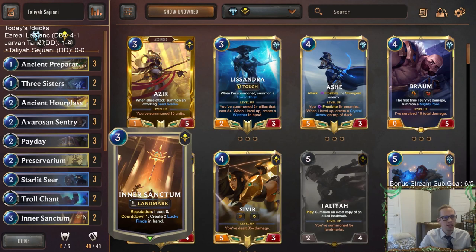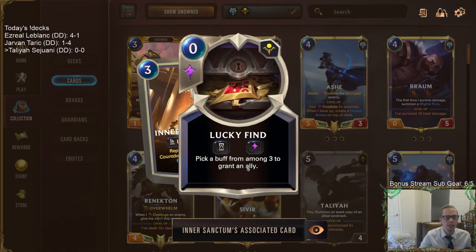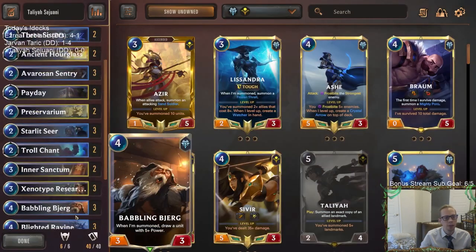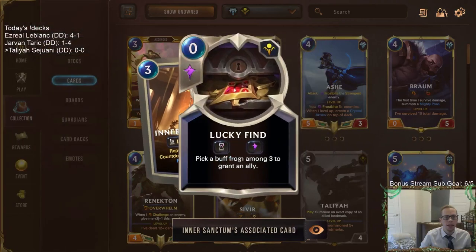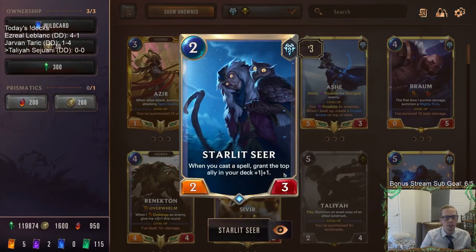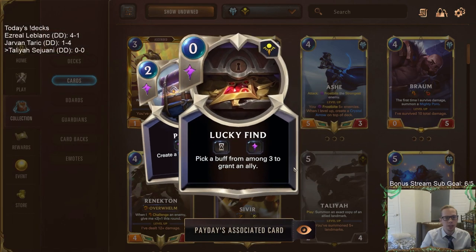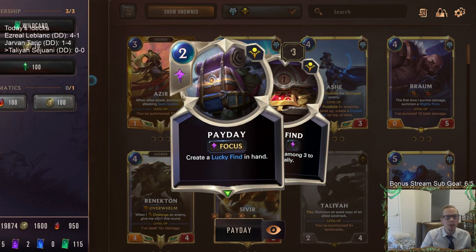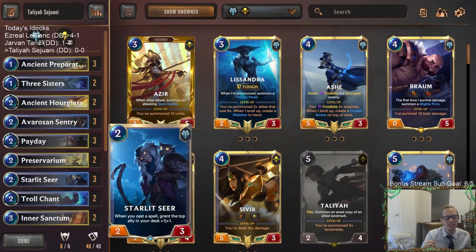We're going to pair Starlet Seer with some Lucky Finds, using Inner Sanctum and Payday to create them. Lucky Finds allow us to pick a buff from among three to grant an ally — we can give allies that already have Overwhelm bigger stats, or grant Overwhelm to new ones. What's really cool is that Lucky Finds counts as two spells: one when you play Lucky Find, and one when you pick the buff. So with Payday, spending just two mana gets you Lucky Find, a buff, and three triggers for Starlet Seer from one card.